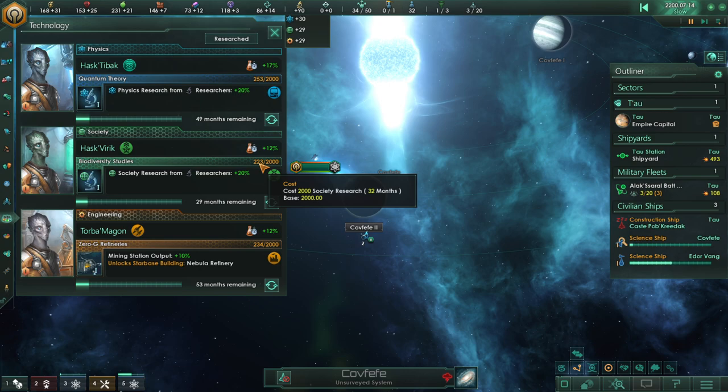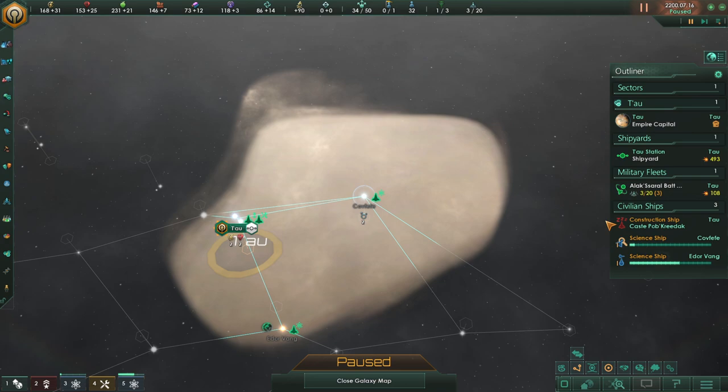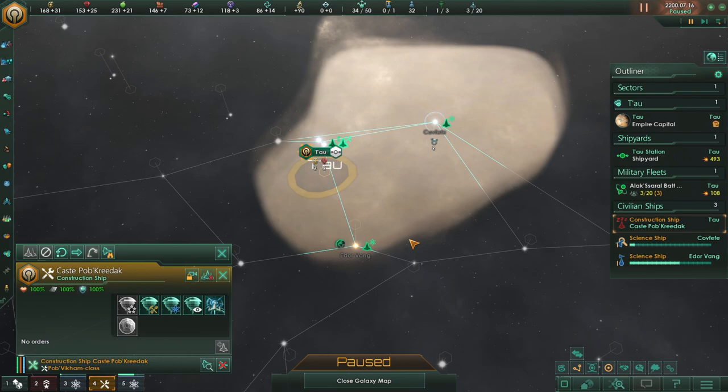Although none of the alien creatures found on Eador Vang III are sapient, it is likely only a matter of time before we encounter beings that are — we may not be alone out here. Our society went up, so we got plus 300 or 150 points into that research. Our construction ship did finish up what he was doing.